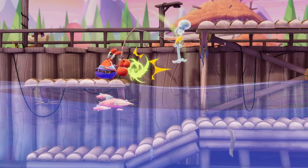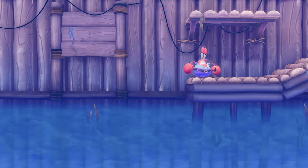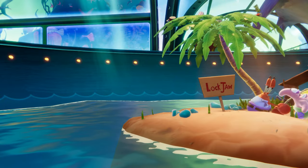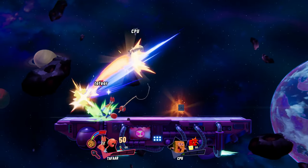Finally, there's Fishing Trip, Mr. Krabs' up special. When used in the air, Mr. Krabs will aim his hook high into the sky, and if a ledge is nearby, he'll reel himself right back into safety. When instead used on the ground, Mr. Krabs casts forward, grabbing opponents from a long but pretty specific range. After pulling up his catch, they'll be released with varying degrees of strength depending on how full the money meter is.